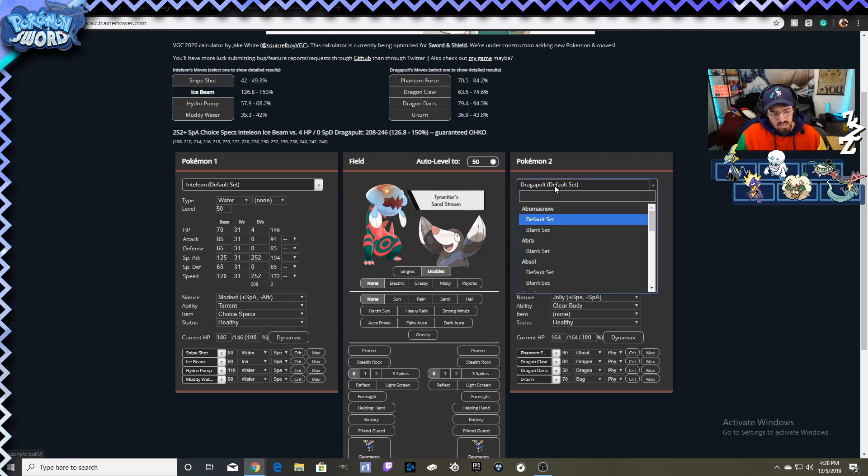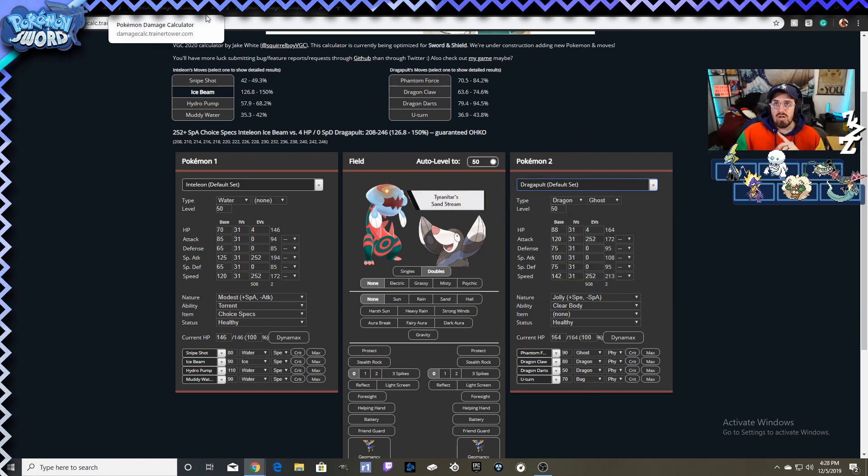You can take out Dragapult with Ice Beam. Like, what in the meta can this thing not kill? If it's not killing it, it's doing almost over 50% with a Hydro Pump or Snipe Shot. For spread damage, Muddy Water is the best option — it has a chance to lower accuracy, which can be helpful later in the game, and it just does good general damage.